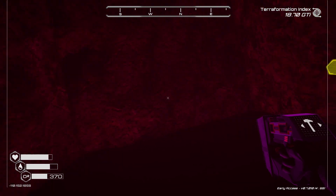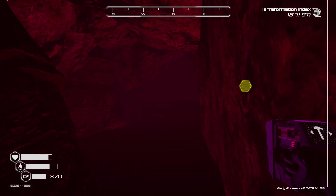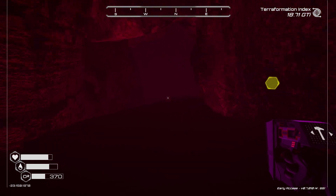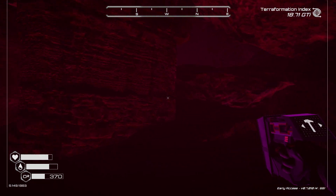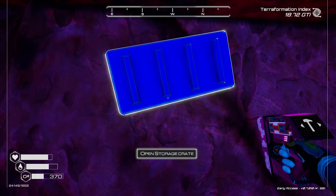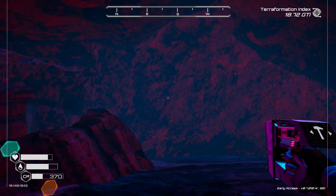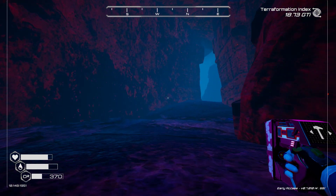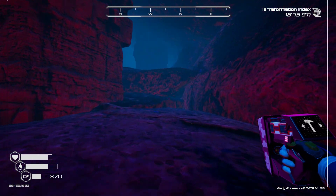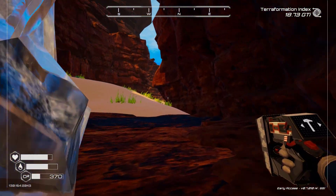This is a dead end right here - we're going to go back the way we came. I don't see anything. So far this is giving me nothing. What do we have here? Yes, we already checked this. I don't know if an extractor would be good here. I probably should have checked out the map too. Let's get out of this and do a little bit more exploring.